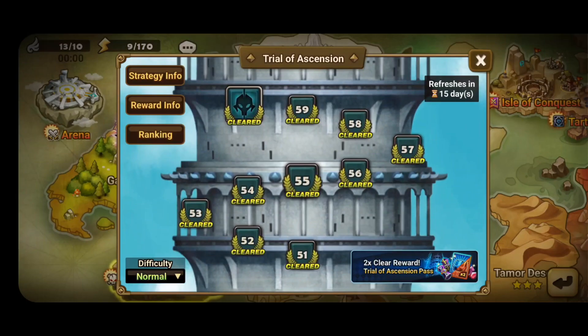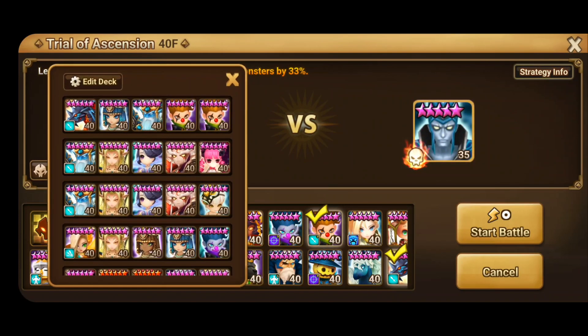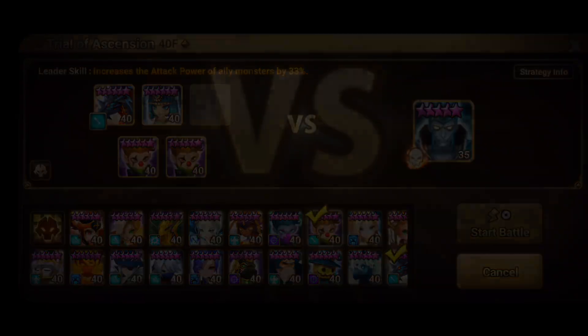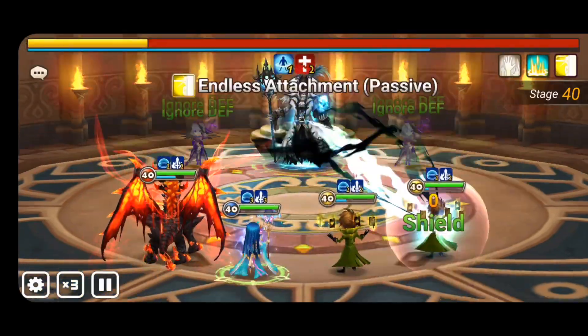Now I have to clear ToA 40 on normal. I don't speed through this one — it's annoying just because of Oss and his invincibility, so I'm taking Bastet to heal-block him.